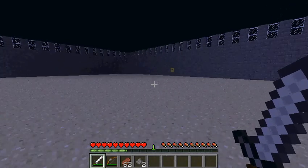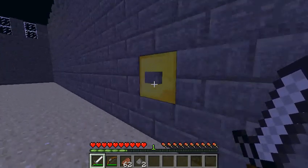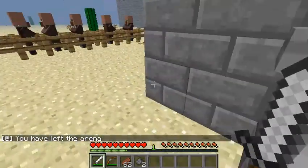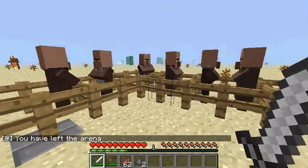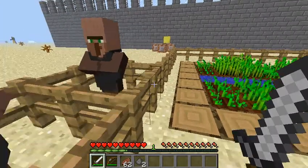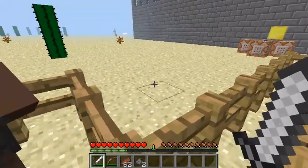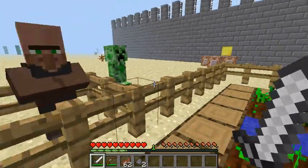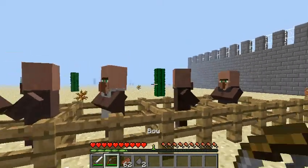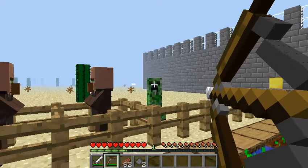Something you can do — it's not really cheating — is that when you leave the arena it goes back to daytime. Since zombies are attracted to attack testificates, sometimes when you leave the arena and come to the shop area there'll be some zombies right there. Just be careful not to hit a testificate by accident.